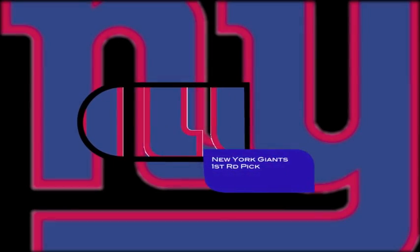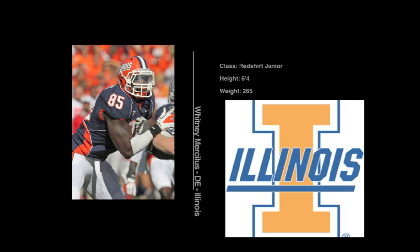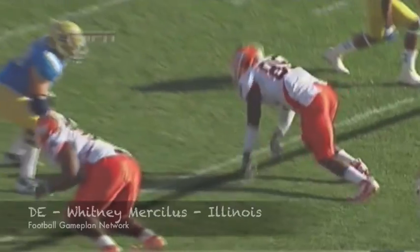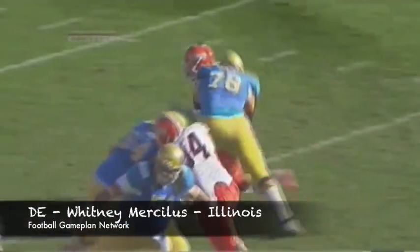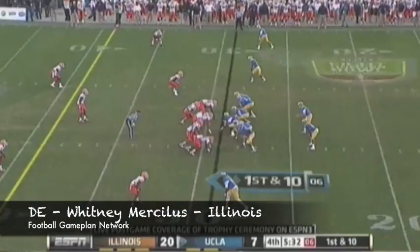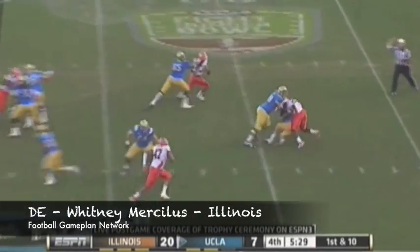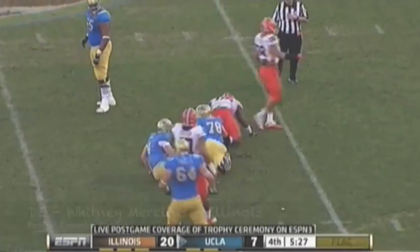The Giants are next on the clock, and I know they have Osi Umenyiora, but he's either always hurt or wanting a new contract, so why not get his replacement in Whitney Mercilus? This guy had double-digit sacks for the Illini, and his best football is ahead of him. You throw him in that rotation with JPP and Tuck, and you have a guy that can give you double-digit sack production.